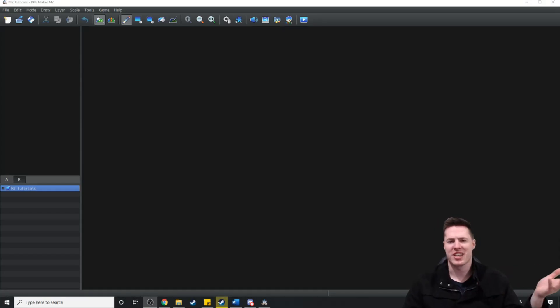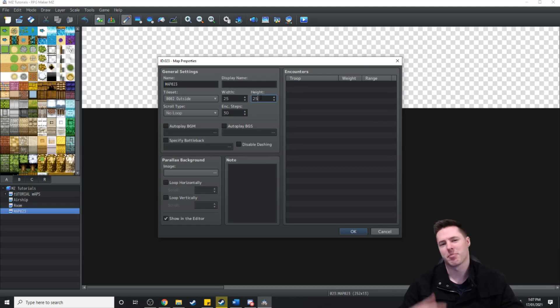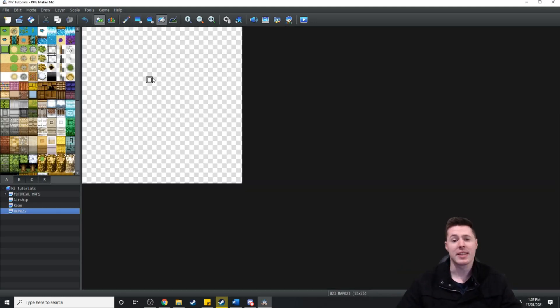So firstly we're just going to create a new map. Going to make it the outside tileset, going to make this map 25x25 and we're just going to fill the area in with green.